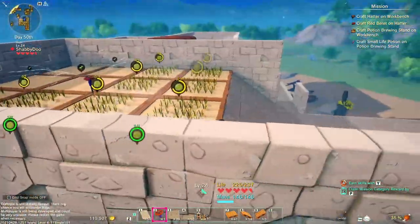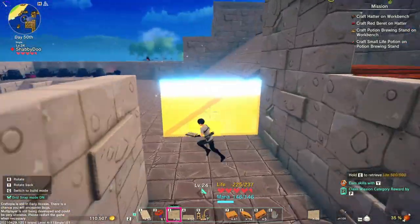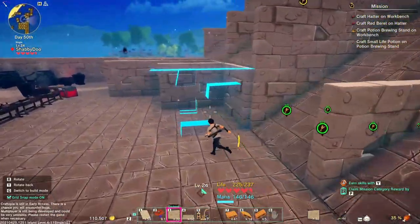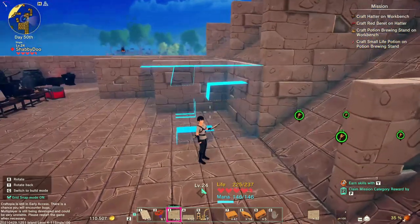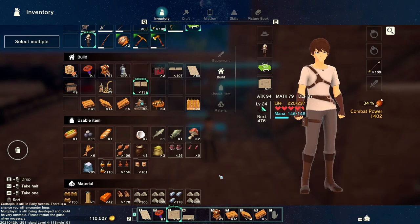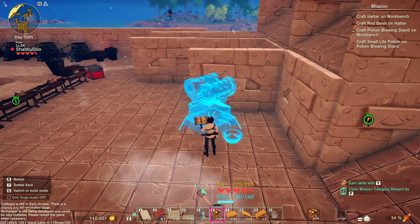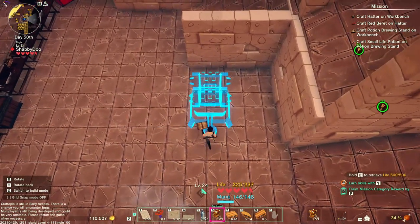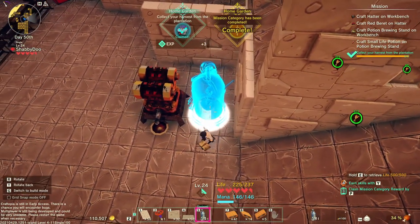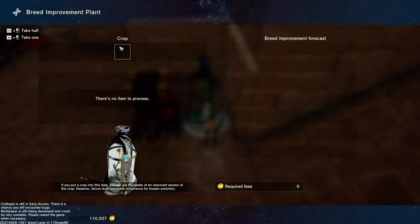We're gonna harvest cabbage. First let me do this real quick — so this is our entryway down here. Put our little stair ribs in here and we're gonna utilize this empty space right here. I've got two items here: one is the seed extractor and the other is the breed improvement. We're gonna put down the seed extractor — plop it like that — and then the breed improvement. How these work is — I don't have any crops so let me go grab some crops. Let's go harvest all our cabbage.